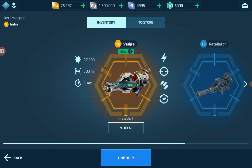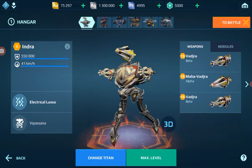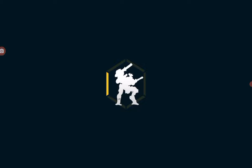Here are the new weapons. The beta version fires four bolts of electrical energy damage, and the alpha fires six. It's very inaccurate — even though the range is 500 meters, you need to be up close to do significant damage. That was the beta version; this is now the alpha version.